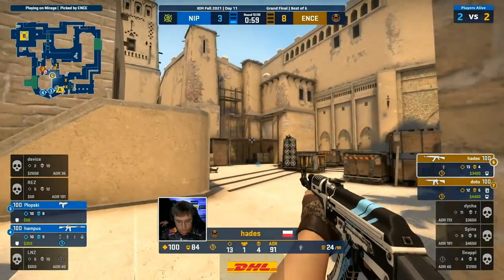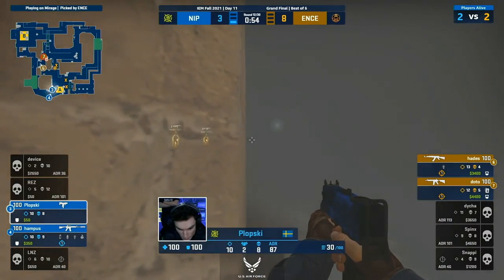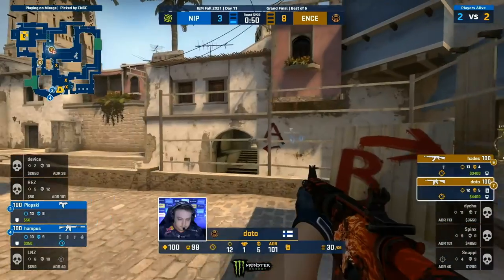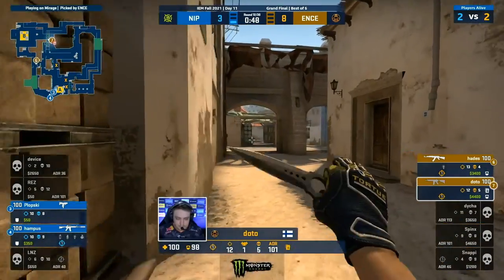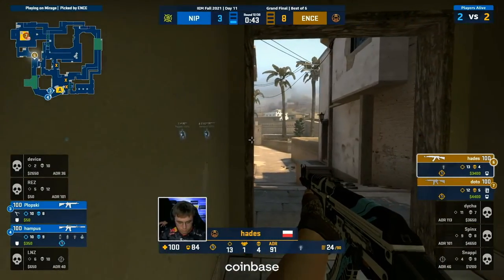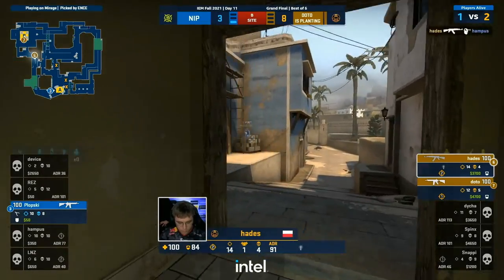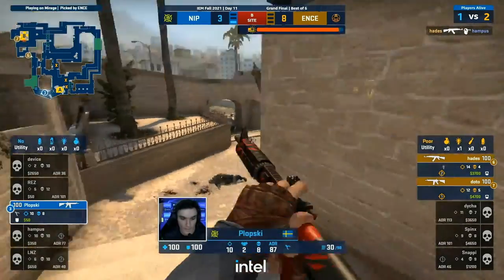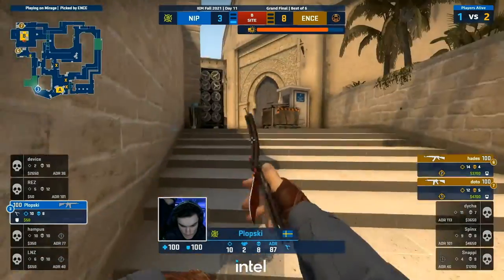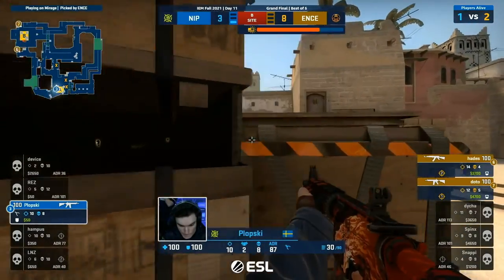That lurky smoke means Plopski will be quite hot on their heels — he's already trying to clear the site. They're going to get away with this, I think. Hampus would have to start peering right now. This is all a bit of a ruse and they will make it towards the site. Dota, with that movement again — has been able to get himself through the path of least resistance, up and over through short. The bomb will go down. Hades with the rotation, playing forward. That should be it — that will be it. ENCE not only winning the half, but extending that lead to nine.